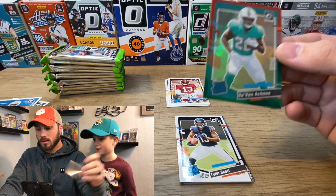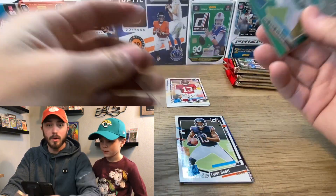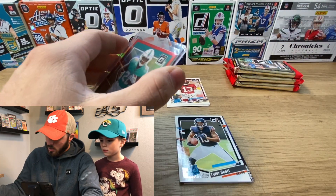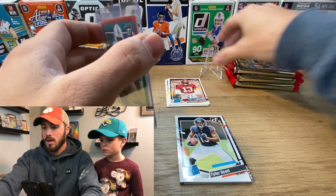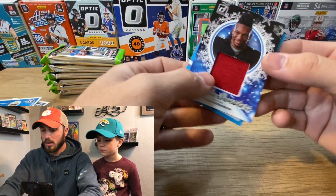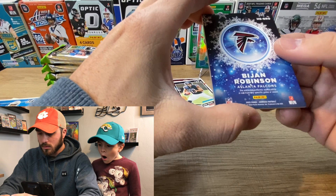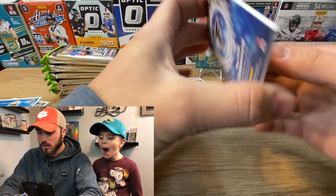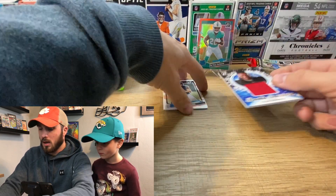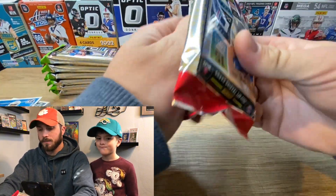We've got a Devon Aiken optic preview — that's actually a good one. He's been pretty good with the Dolphins; I think he got hurt for a little while but was playing this past week, so he's a good rookie to have. Then I think this next one is a sweater card — a Bijan Robinson. I don't think these are game-used since they're sweaters, not jerseys, but it'd be cool if it were player-worn.